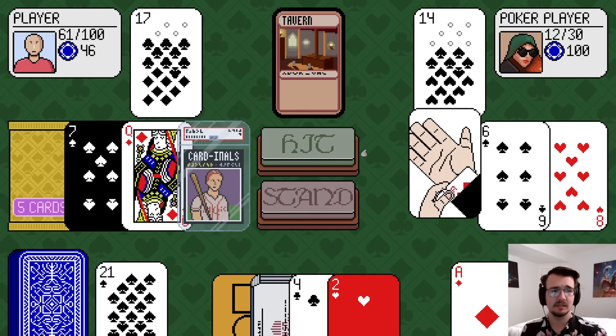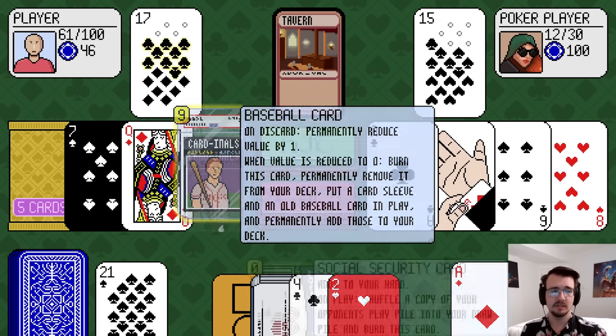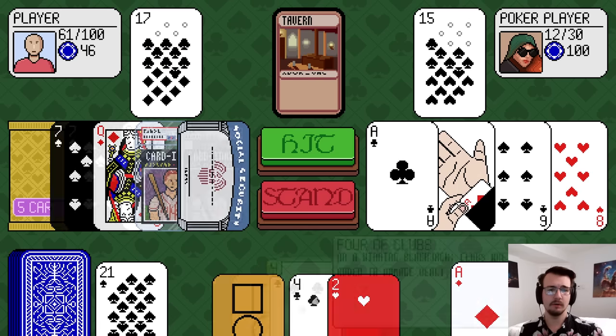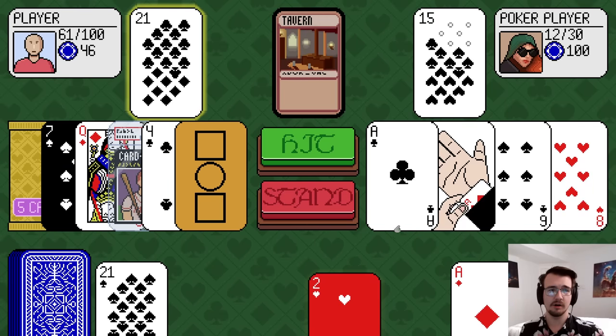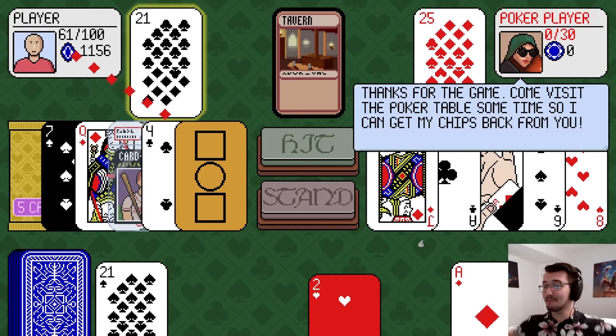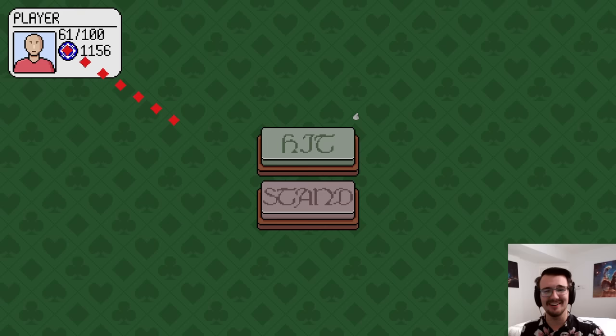8 versus 14, I hope he busts. Got the cardinals. Right now I could get a blackjack. Let me social security card right now — take the blackjack, take the game card. Maybe he'll hit. Yes! 1,000 chips! Unbelievable! I'm rich! All the money!